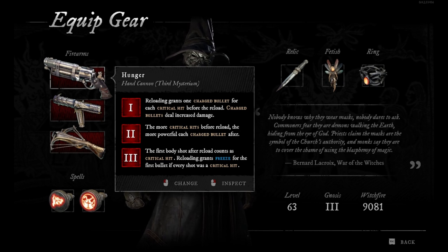Now the third and final Mysterium: it says the first body shot after reload counts as critical. So every time the first bullet after reload is critical, and reload grants freeze for the first bullet if every shot was a critical hit. So if you manage to do all six shots as crits — actually you need five — then when you reload the magazine, all six bullets will deal maximum damage and the first one will freeze the enemy.